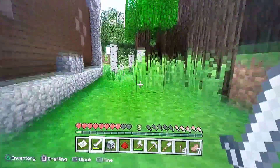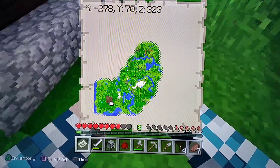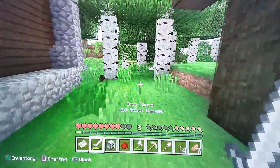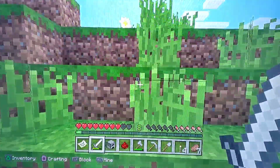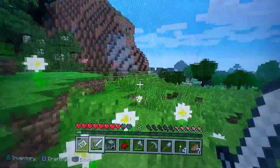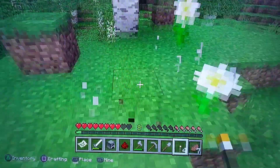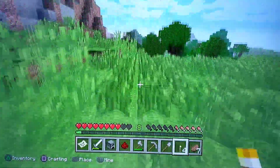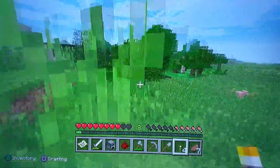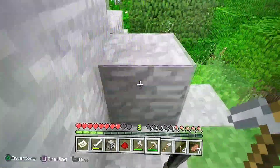The woodland mansion is in the bottom left corner and our base will be at zero zero on the map in the center, which you've already seen. This episode will be focusing on the new base location as well as a village nearby our base location.